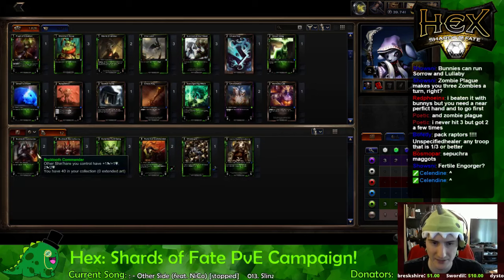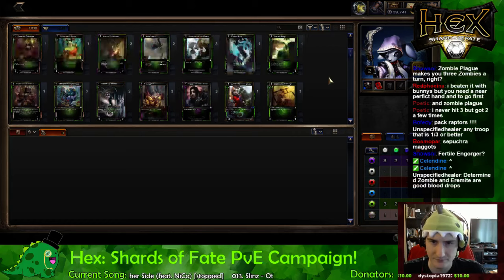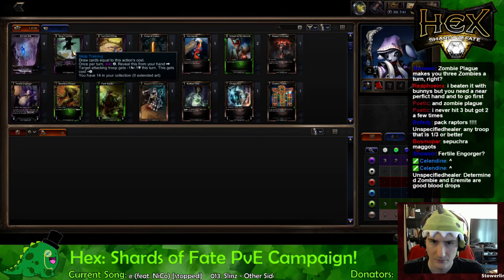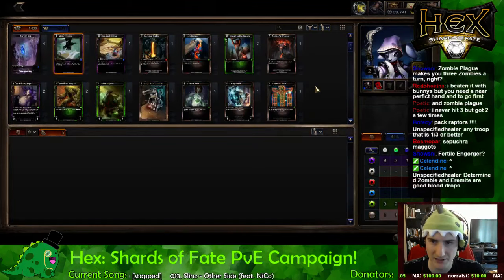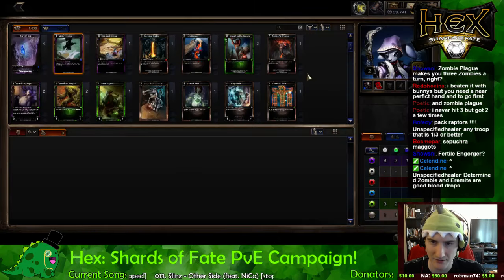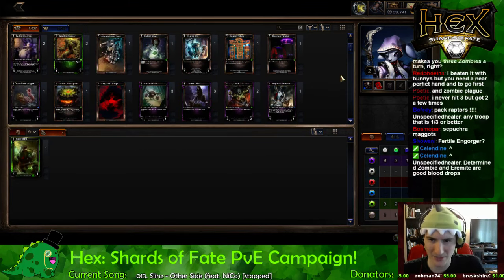We can rebuild this bunny deck pretty easily. First things first — ninja training might be too expensive, I like the idea of it though. Target attacking troop gets minus one, minus one this turn. That seems legit. We'll put in a pack raptor.